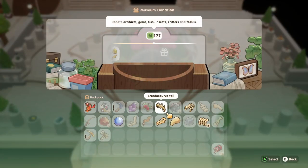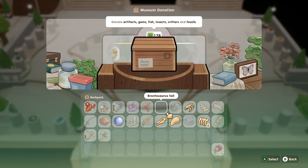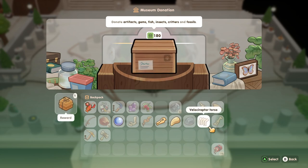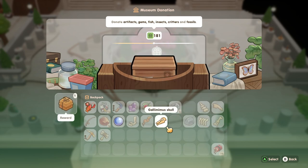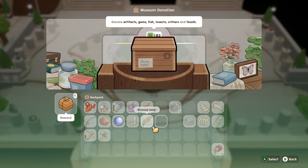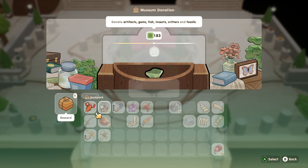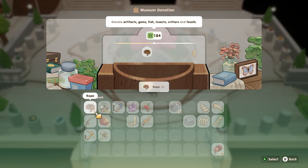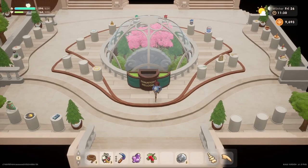What do we have for donating? The Bronto's tail, the Triceratops torso, the Velociraptor's torso, the claw from the Mammoth, the Gallimimus skull, definitely the moonstone, and the lobster. So we are up to 184 donations, and we've gotten a reward — some rope. Not really something I needed, but we'll take it.